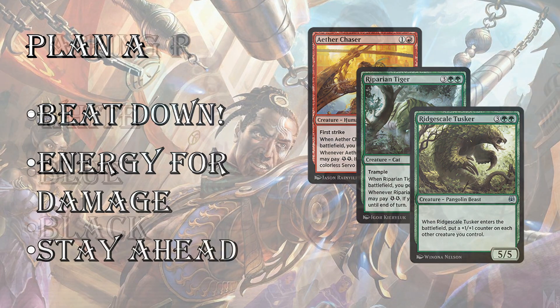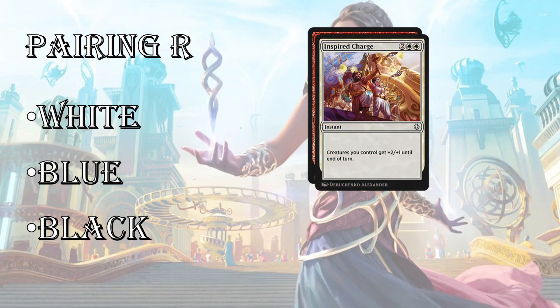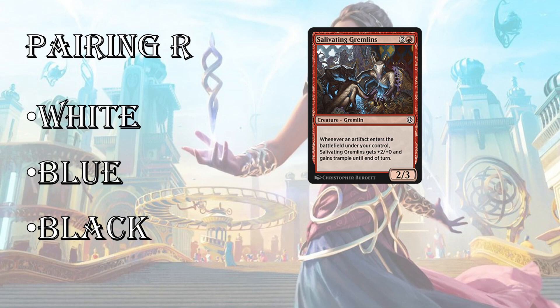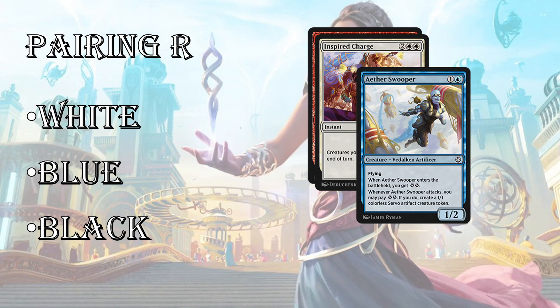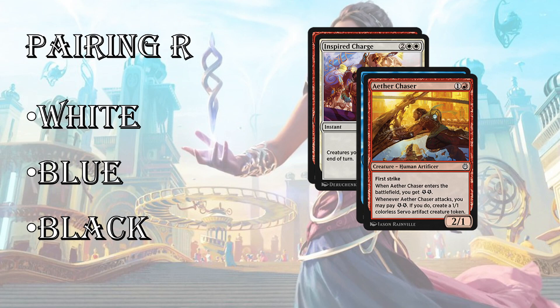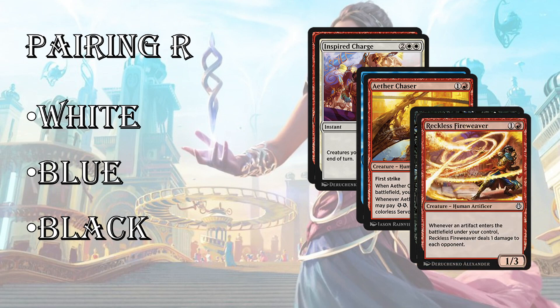Pairing red with white, we'll talk about Inspired Charge, using cards like Salivating Gremlins to get in — you're making a lot of servos and fabricating, and this can be a 4/3 trampler. Another very aggressive pairing in white-red that usually goes over the top with an Inspired Charge. Pairing with blue: Aether Swooper — this is going to be an evasive deck built on creating energy, creating servos and thopters, and getting in on your opponent in the air while gumming up the ground, using removal, tempo, and tricks. Also a very strong deck. And with black, there's a minor vehicles theme and an artifacts theme as well.